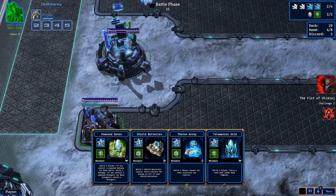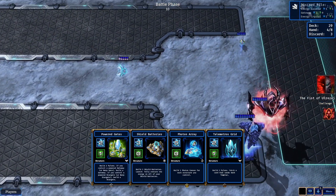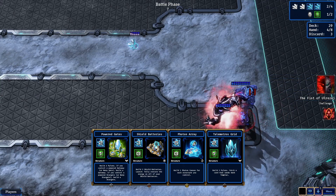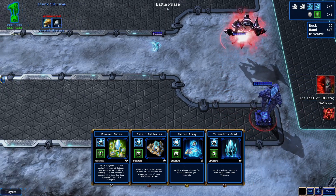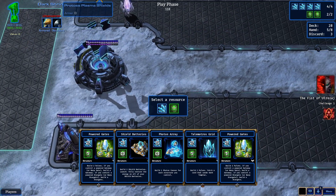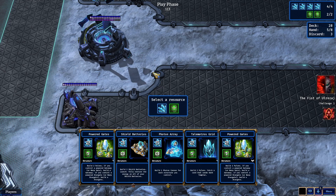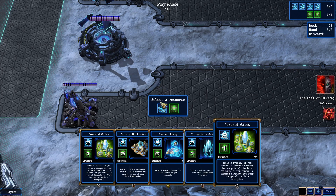Why on this side? Why not on this side with the gateway? I hate how the buildings are placed in this. DT shrine — I don't have to worry about DTs then. Both of these? Okay. Let's wait until I get a stargate before I start playing those.